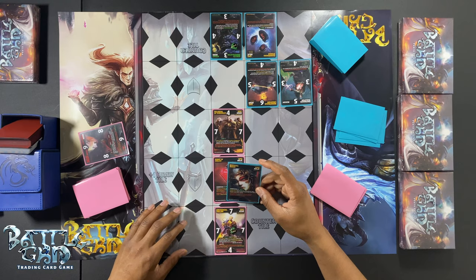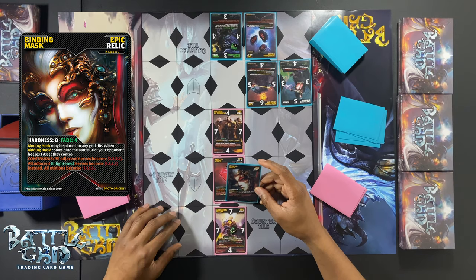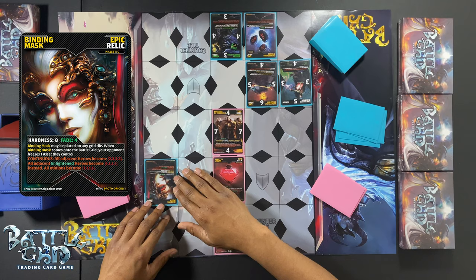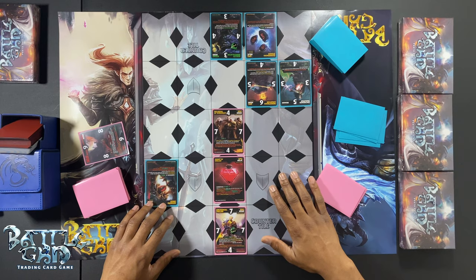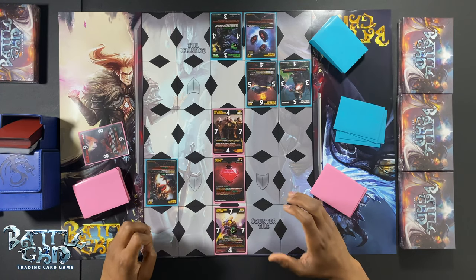Now let's read the second, continuous part of Binding Mask. Continuous: all adjacent heroes become two battle stat — two battle stat means two on all four sides. All adjacent Enlightened heroes become one battle stat instead. And then — all minions become one battle stat. This card does not require a minion to be adjacent to it for them to become one battle stat. So his own minions in his defensive area are now one battle stat as well, because that last clause is a separate sentence.